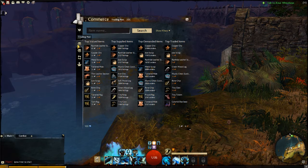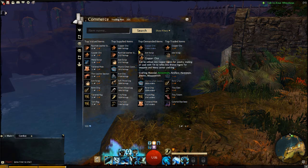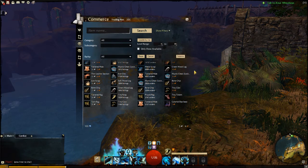So I'm moving on here to the trading post. The trading post is like the in-game auction house. You see right here, the menu has top valued items, supplied items, demanding items, traded items. This kind of indicates that you have a system where you can sell items and a system where you can demand items, which means that you can actually place orders for items and then just wait for people to try and sell it to you. And funnily enough, copper always seems to be on top of all three.